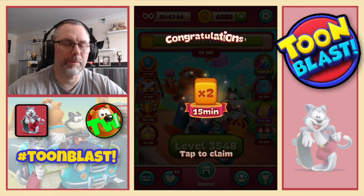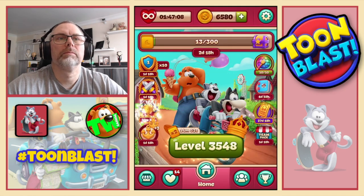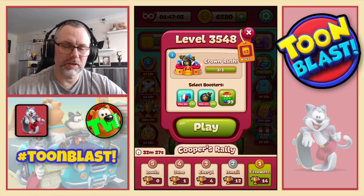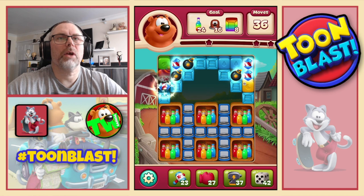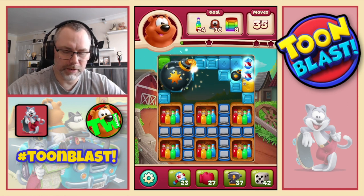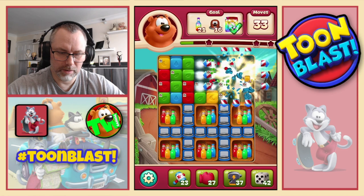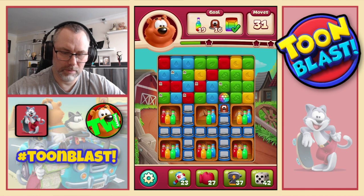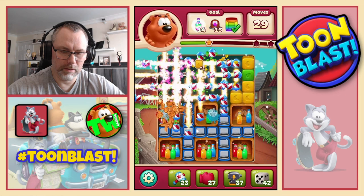47 yellow blocks — that means we get double yellow blocks for the next 15 minutes. We also get all the other good stuff. We now move on to level 35, 48. On this one we're going to need sodas, moles, and boxes. We're going to do large bomb on that side, then combo on that side, and disco ball disco ball rocket combo.